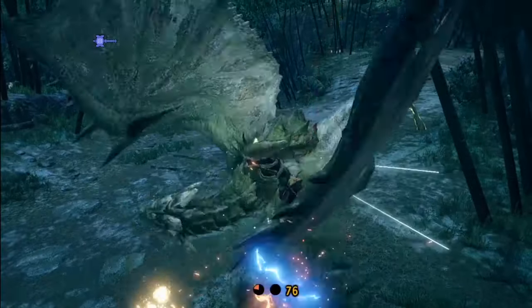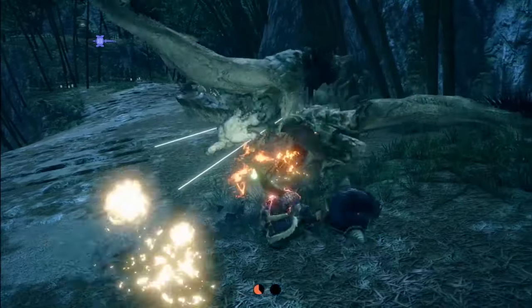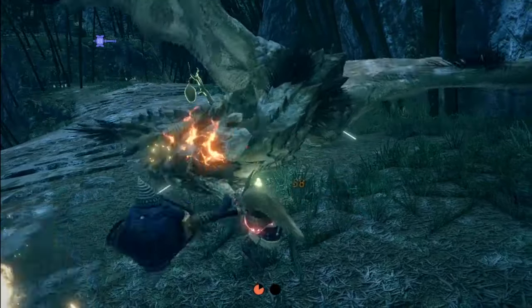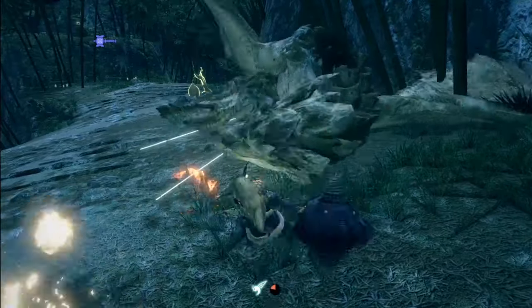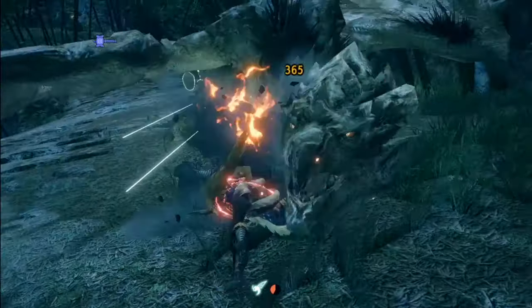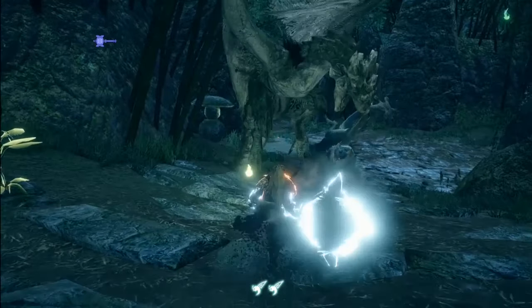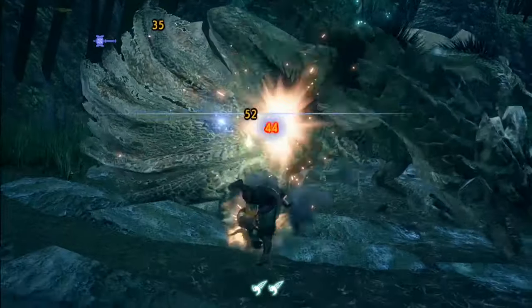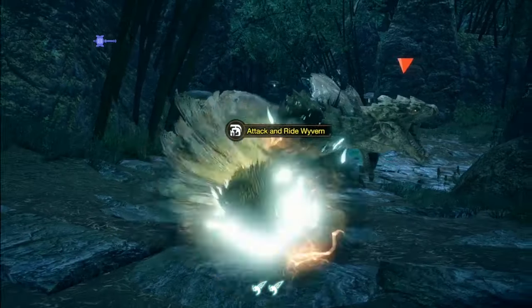However, sometimes you'll be out of wirebugs and still have a big opening, so for those situations I would recommend going into a Big Bang Combo by just mashing A on the monster's head. You can also do a spinning bludgeon attack by sliding down a hill. You simply walk down a hill while charging and you'll start sliding. Release charge and you'll do a spinning bludgeon with no use of wirebugs.